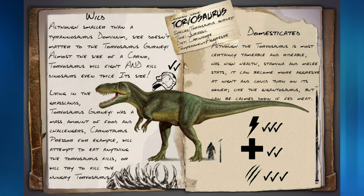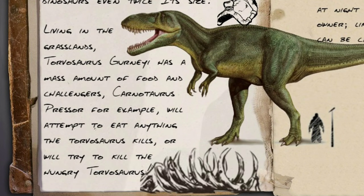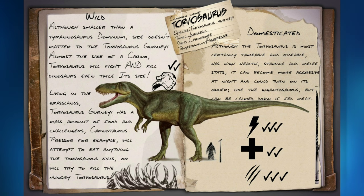Let's start off with the Torvosaurus, an aggressive carnivore from the Jurassic period. In the wild, although smaller than a Tyrannosaurus dominum, size doesn't matter to the Torvosaurus. Almost the size of a Carno, Torvosaurus will fight and kill dinosaurs even twice its size. Living in the grasslands, Torvosaurus gurniae has a massive amount of food and challengers. Carnotaurus presser, for example, will attempt to eat anything the Torvosaurus kills, or will try to kill the hungry Torvosaurus. So we got something a little smaller than a Carnotaur, but it's not afraid of anything. This thing will take down something twice its size, maybe even fight a T-Rex in some cases. However, it doesn't particularly say they walk around in packs, so that's probably a very bad idea for him.